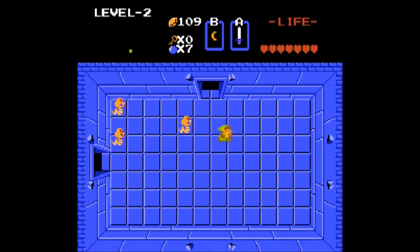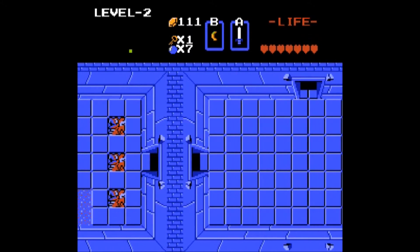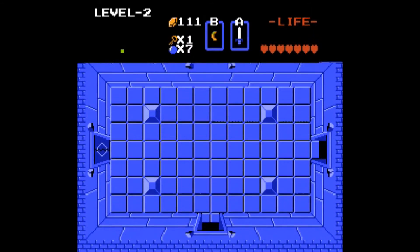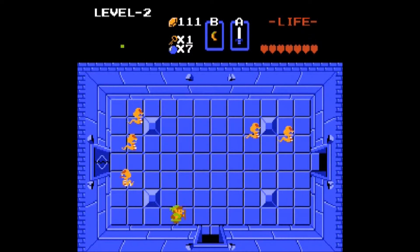Here we're introduced to snakes called Robes. You might notice they charge directly at you when they're at eye level with you. Try to pick them off before they do that.